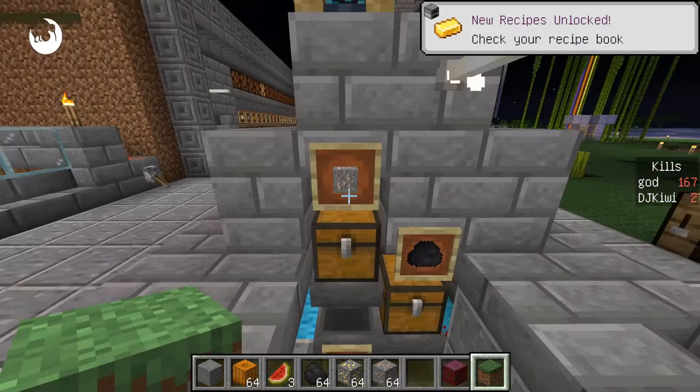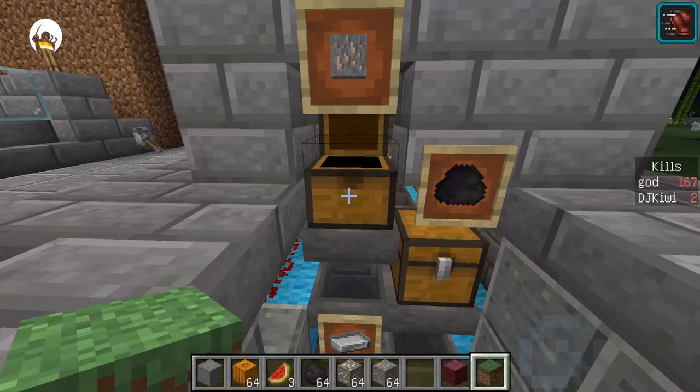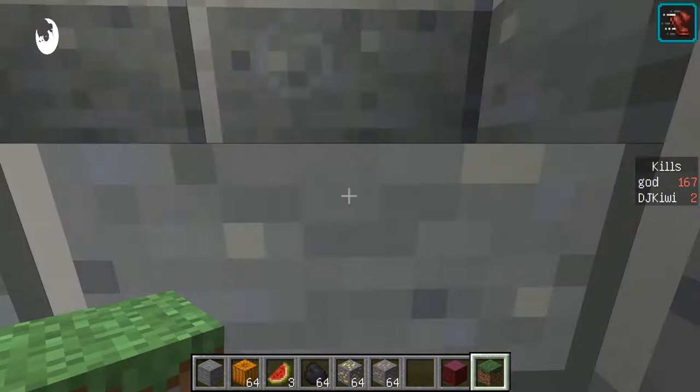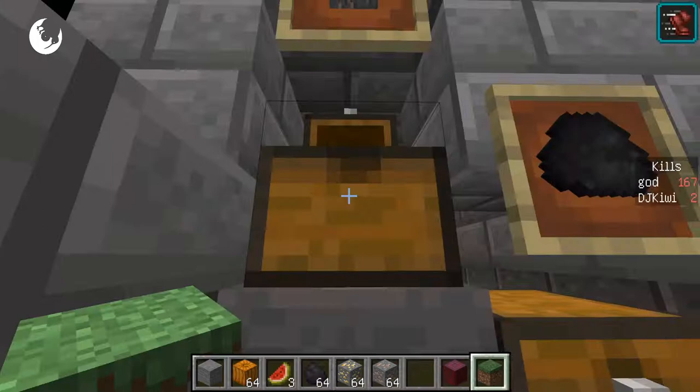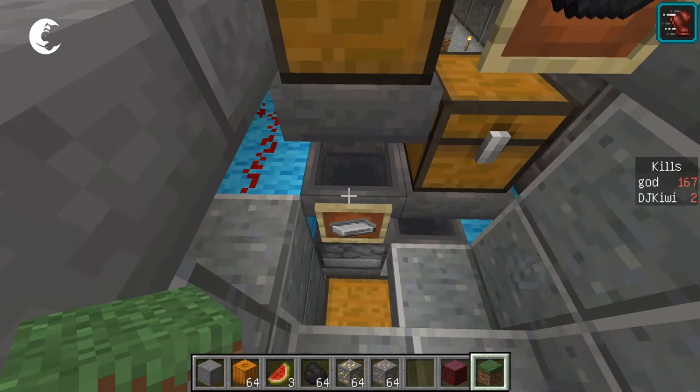These boxes here — the top box with the ore icon is where you put the ore that you want to smelt. The next box is where you put the coal to light the furnace. And then once it's all been smelted, the end result will go into the bottom box below.